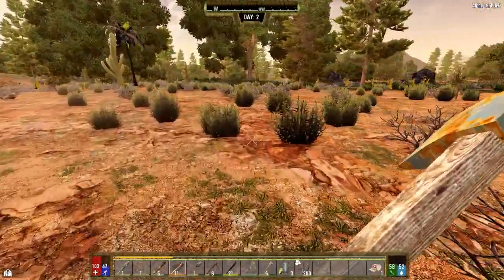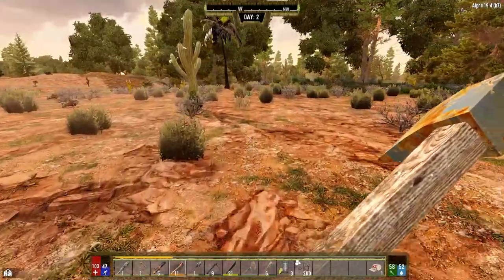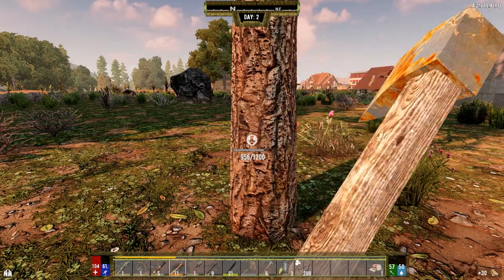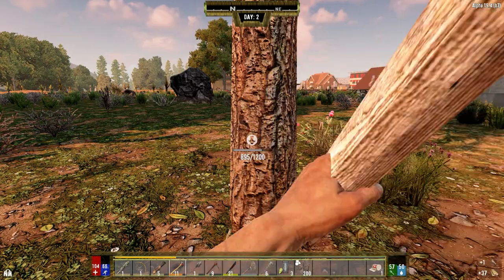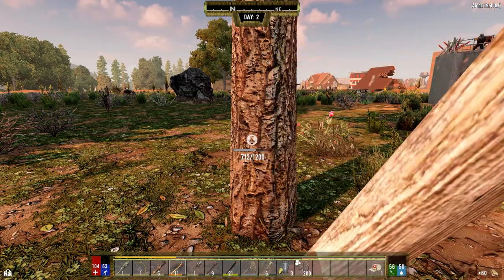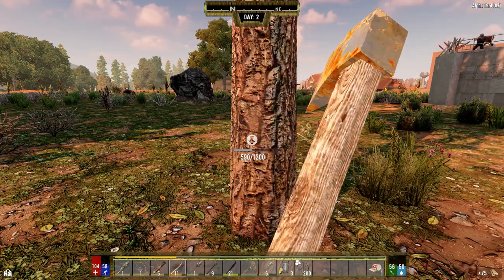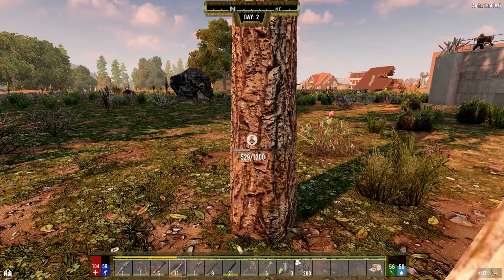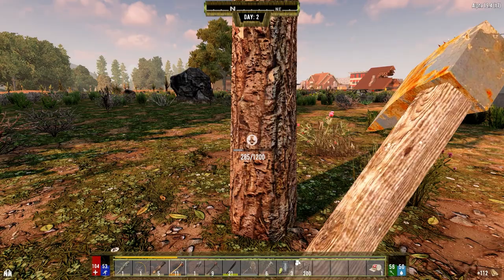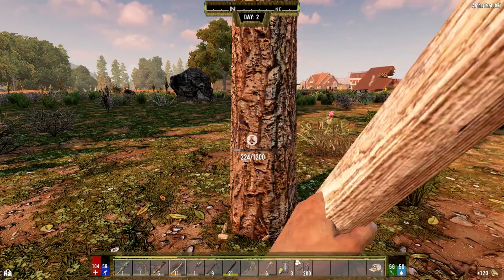I want to grab a bit more wood because we've got a lot of upgrading to do tonight. I don't have airdrops turned on, and I don't have loot respawn turned on - which is why I'm destroying all the bird's nests and stuff, because they're never going to respawn. We can make chicken coops later on and get eggs and feathers out of those.